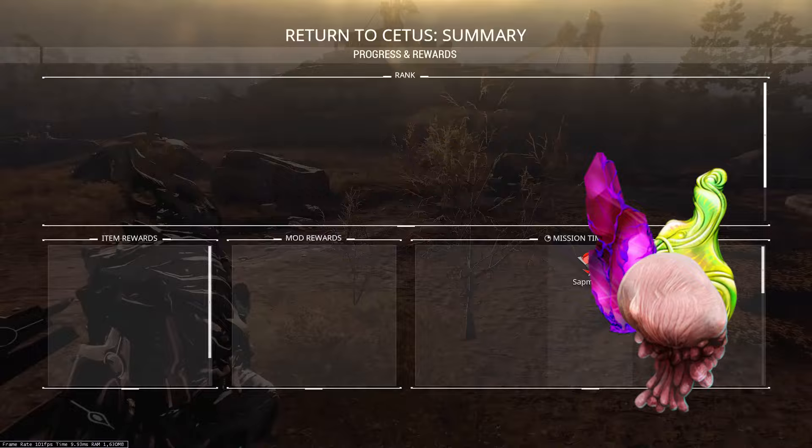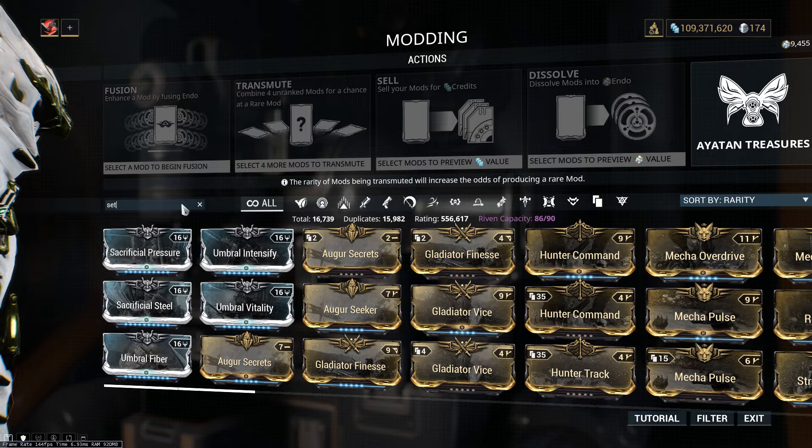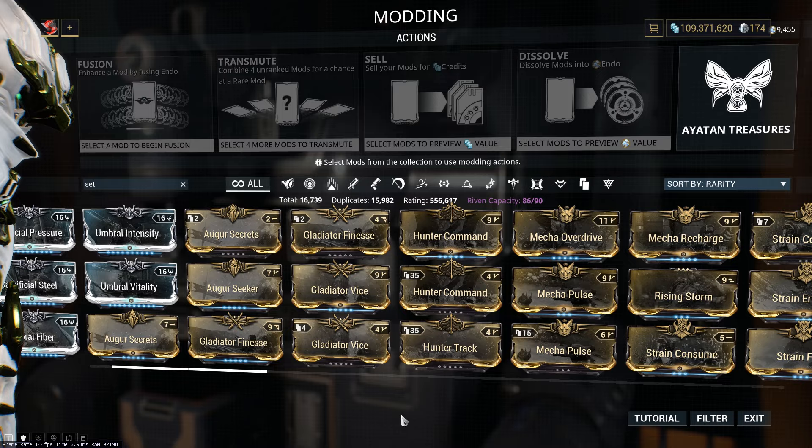They also have a pretty decent chance to drop the rare set mods, so I've gotten a lot of Gladiator Vices and Augur Secrets from this. You can see I have like two or three of each, and before I started farming these, I only had one copy kicking around, so you can see that I've farmed a good amount from the Thumper enemies.